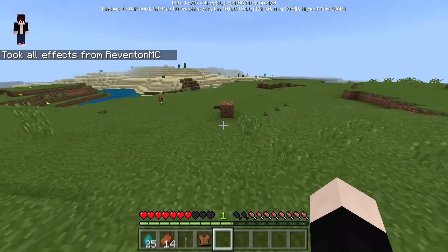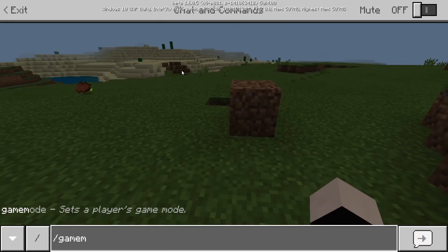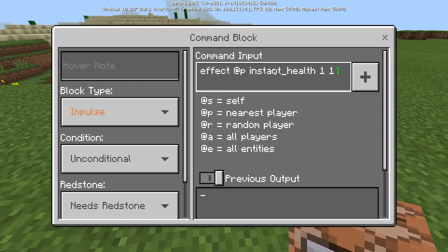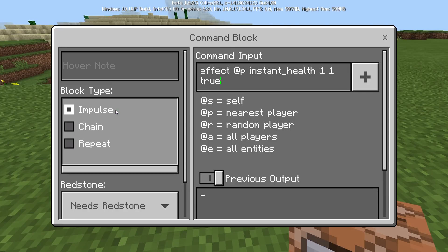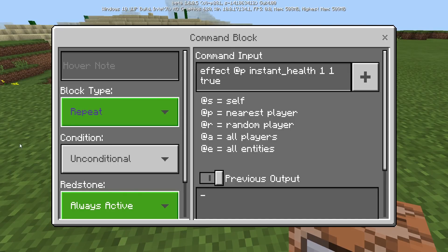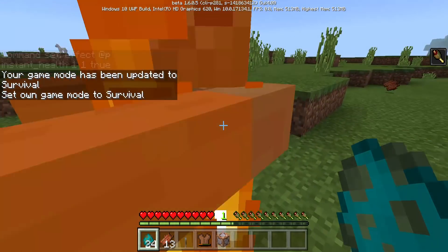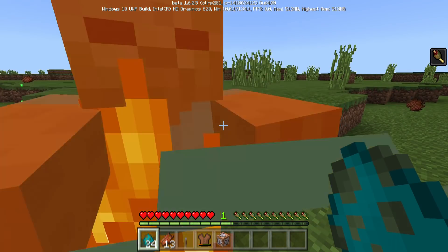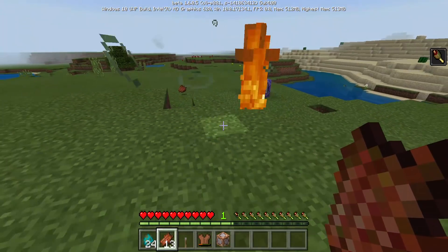But if you do this — I'm just gonna get myself a command block — and run `health one of one true` set to repeat and always active, then you do not get pushed back. So this is like literally half and half creative and survival.